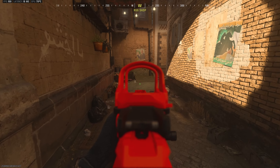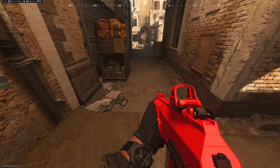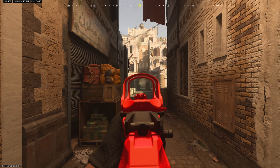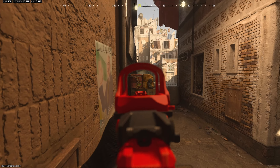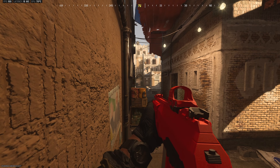Going mid, a couple tips right here. I'm actually surprised at how many people still just challenge it the old-fashioned way with no cover. It's obviously really inefficient — you're completely exposed. What I recommend instead is just angling this corner right here because then you have the barrel. Or you can jump on top of these boxes and angle this carpet stack. Those two ways are a lot better — you have more cover and it's harder to see you.